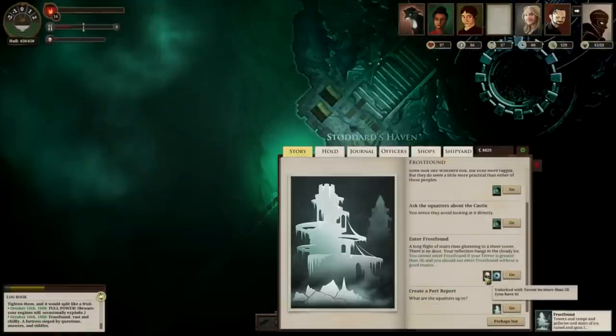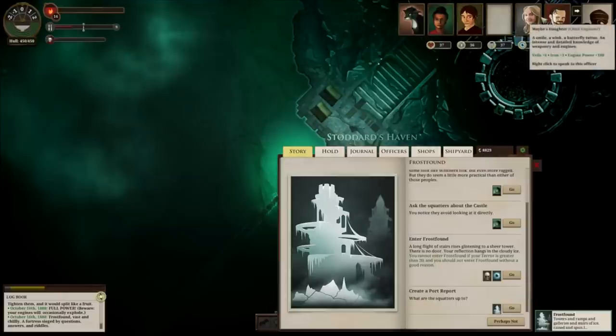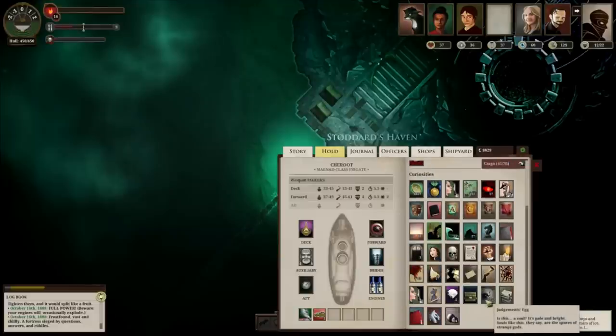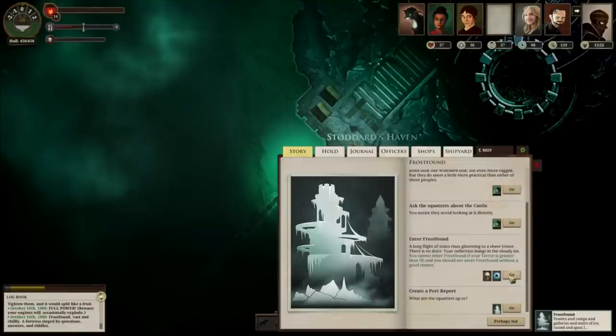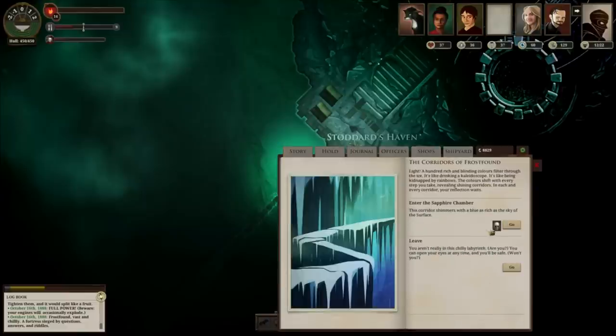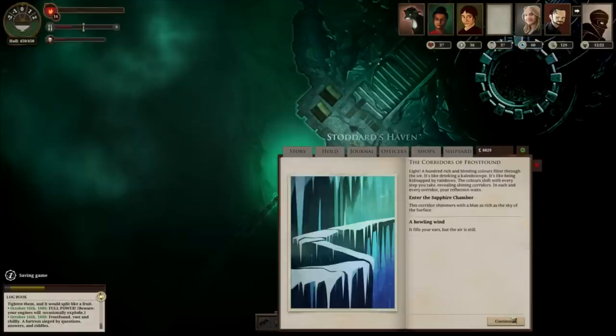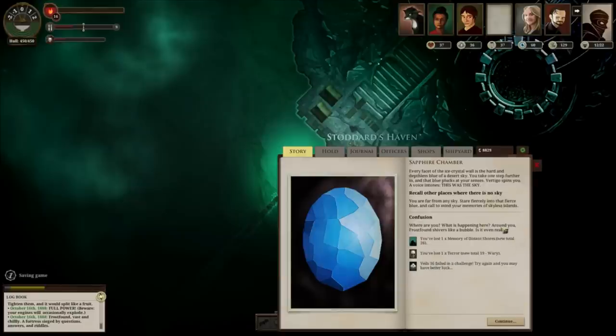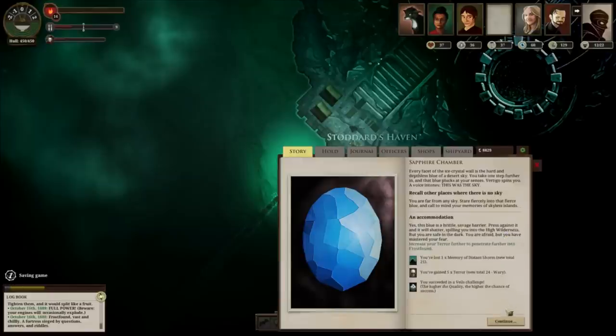Then head up to Frostfound to get the Mechanic's Secret. You're going to need a Mirrors score of 50 or more and Terror under 20. The reason we're keeping the Judgment's Egg is to bring Terror down on the way out. You may want to pump up your Mirrors score — various officers can do that effectively.